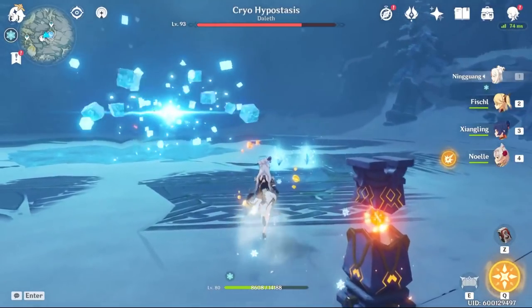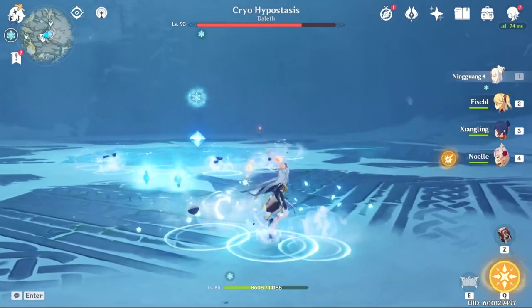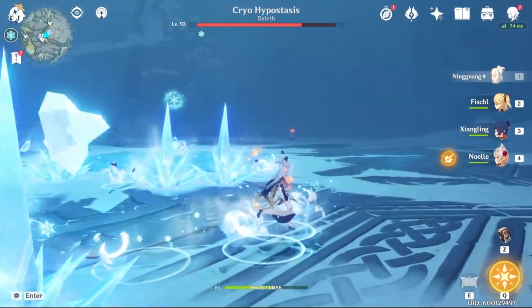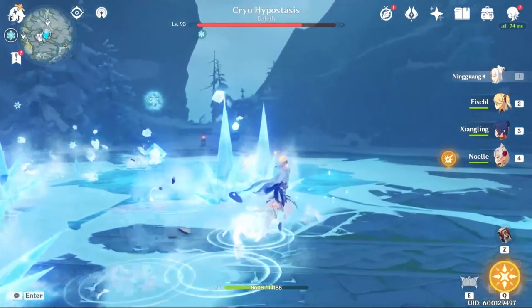For this attack sequence, walk sideways to dodge. The ice will come up from the ground, so if you walk vertically you might get hit, but walk sideways you should be good. Don't even bother running.